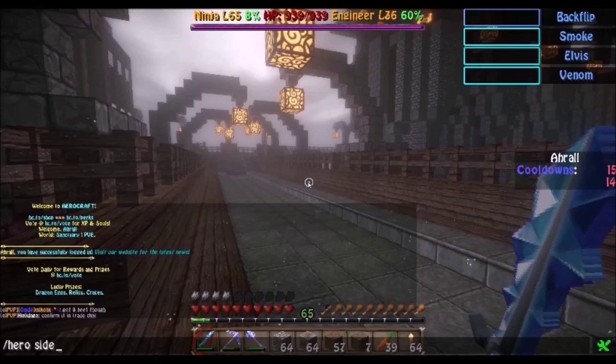By now you should notice that there are a few more GUI elements in HeroCraft than other Minecraft servers, most specifically the one in the top middle and the right middle. The top middle is the hero HUD, and that shows your health, your two classes, and what level you are. And the side middle is the hero sidebar.